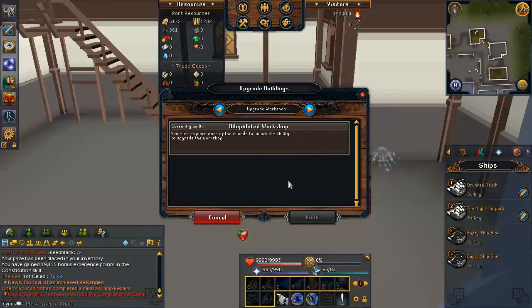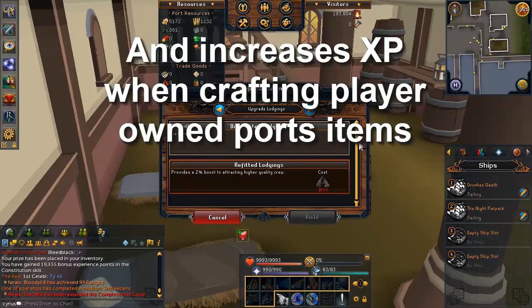The next building is the Workshop. Once upgraded, there will be a bank inside — very handy — and you must upgrade it at least once to be able to craft armor. Outside the workshop, once upgraded, there will be an anvil, a crafting table, and a range where you can cook rocktails and make your armor. There's also a place to craft your scrimshaws. After the first upgrade, further upgrades only improve its appearance.